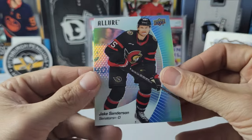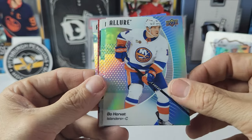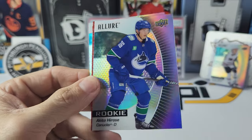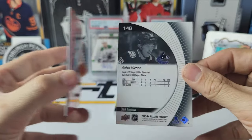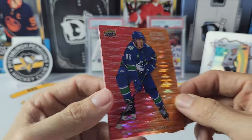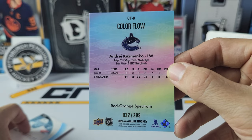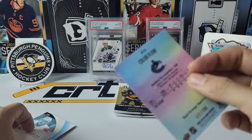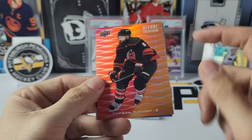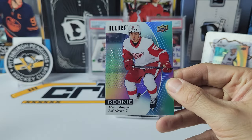Pack six: Jake Sanderson, Ilya Sorokin, Bo Horvat, Philip Forsberg, Akito Hirose black rainbow — yep. We got a color flow of Kuzmenko and this is going to be the Aura Spectrum out of 299. We got the regular color flow of Brent Burns — the Sasquatch — and rookie Marco Casper.